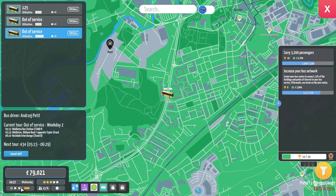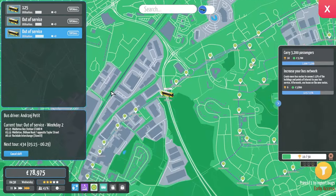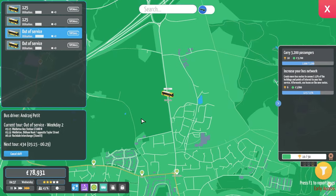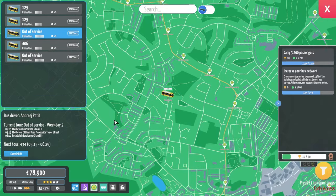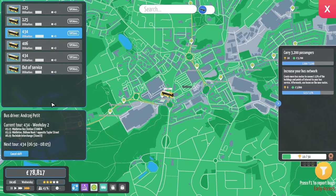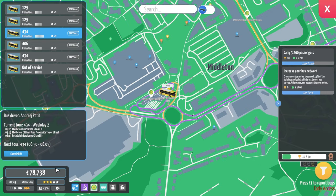We definitely need some overlap buses — fingers crossed. Another 434 — we're not going to have overlap buses, I might just have to buy more buses, which to be fair isn't a bad thing. It's just annoying when we don't have the scheduler to schedule them. They're going to be on the big buses — buses going out already. So this will be our first 434. You can see the difference between the bus sizes.